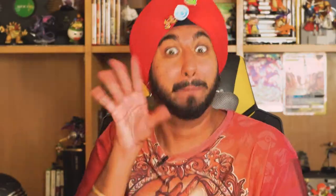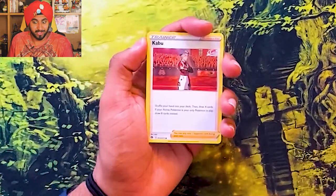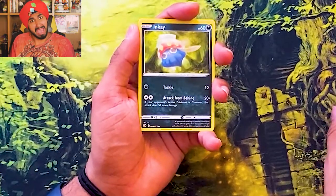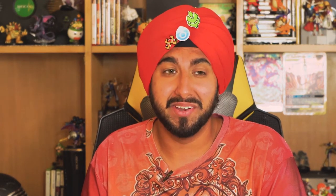We got Kabu! That's just so cool how we pulled a Kabu during the Motostoke Gym video. We got an Inkay — Inkay, okay! We got a Roly-coly. My Indian-ness came out during that one. Roly-coly!